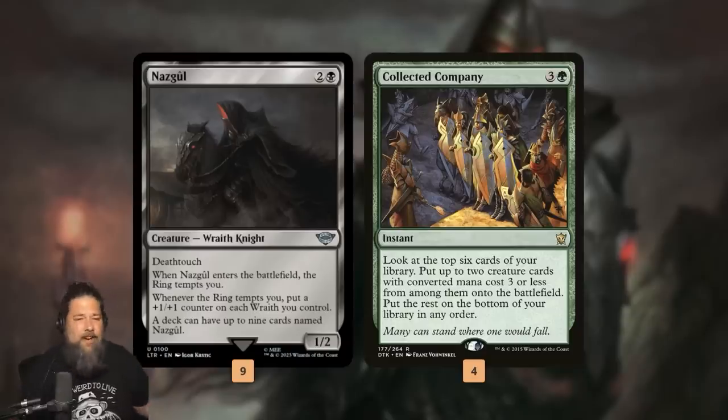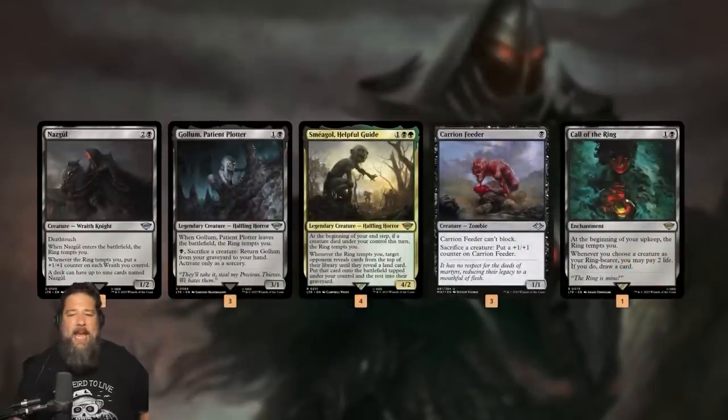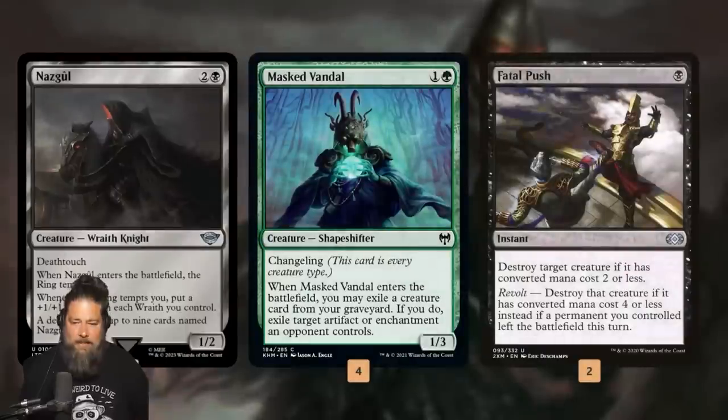That's the strongest thing our deck can do — Coco into double Nazguls, make the team huge, kill you. We also have other ring-tempts-you cards: Gollum Patient Plotter, Smeagol Helpful Guide, and Call of the Ring to be tempted by the ring outside of Nazguls, which still grows all our Wraiths. Carrion Feeder lets us sack a Gollum to trigger Smeagol, making sure we're being tempted as much as possible.